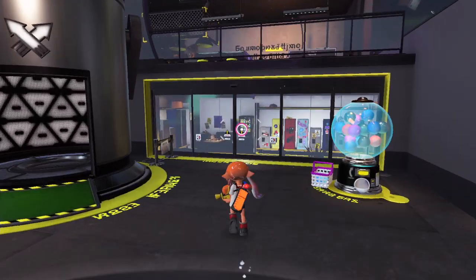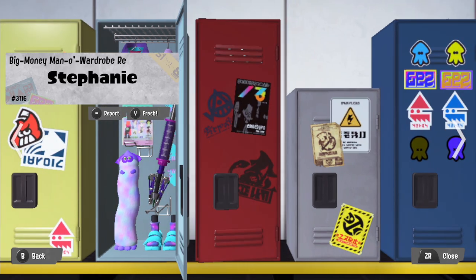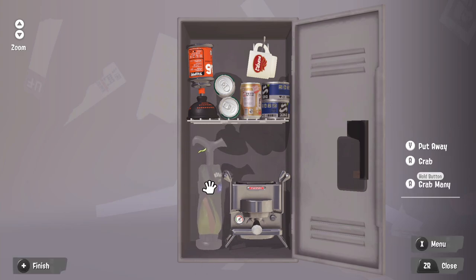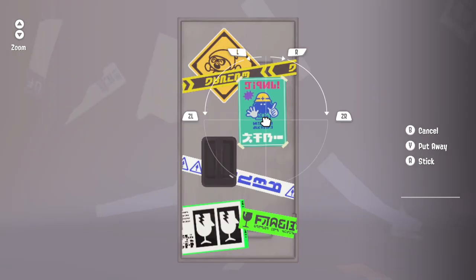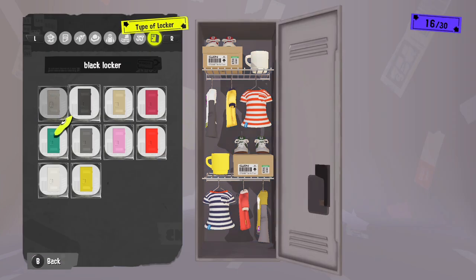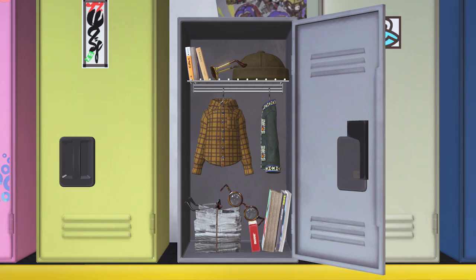Next, we'll analyze this space within the lobby: the locker room. Here, you'll find some fresh lockers — one is yours, and the others belong to players with whom you've recently played. You'll be able to place any acquired weapons, gear, and items to your liking. Slap on some snazzy stickers and modify your locker's color. This is your space to express yourself, so customize it however you'd like to show off your signature splatting style.